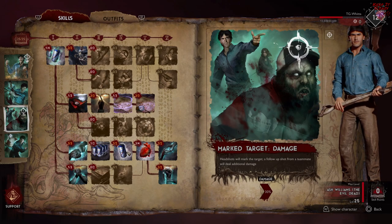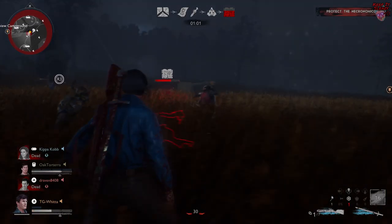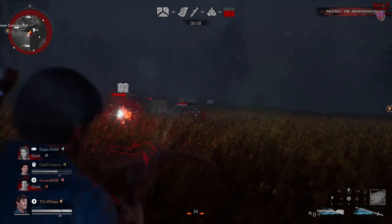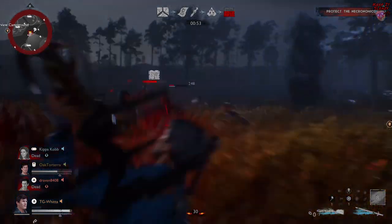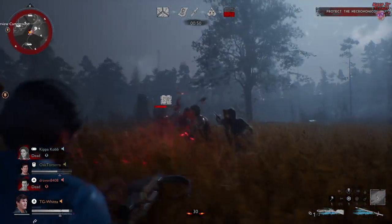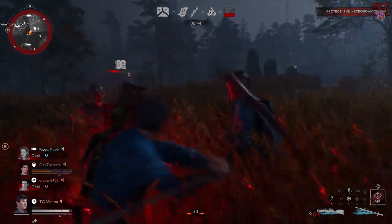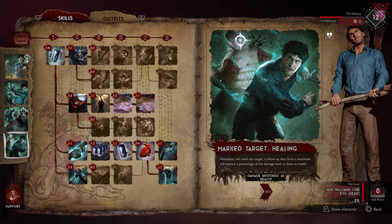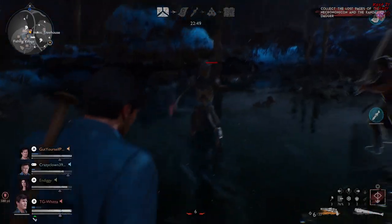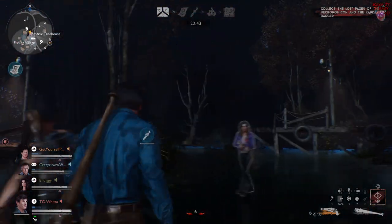Now the next two are kind of niche. Mark Target Damage makes it so whenever you headshot an enemy and a teammate follows it up with their own headshot, they're doing 30% more damage. You could use a pistol and get as many headshots as you want, but there's an argument that using a boomstick or a shotgun is just a better alternative anyway, and your headshot with those weapons is more than likely going to kill the enemy. And Mark Target Healing — same principle — you headshot an enemy and your teammate follows it up with their own headshot, and they're getting 30% of the damage they do back as healing. Not the greatest last two abilities, but I think Ash more than makes up for it with his personal skill.